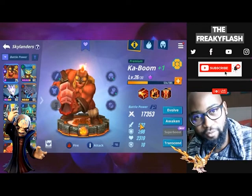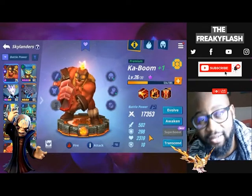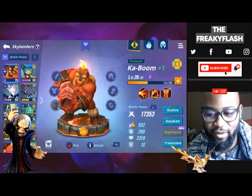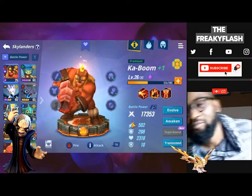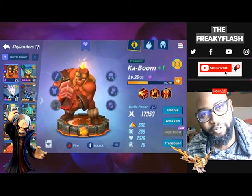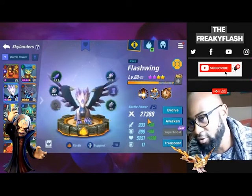Any additional copies of a character will go into super boost, which boosts your stats and makes your characters stronger. You're going to want to build a team that is super boosted — that's the first team you're going to build to clear the adventure content and to farm.